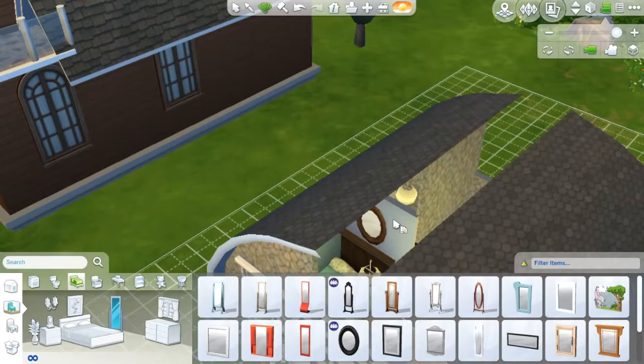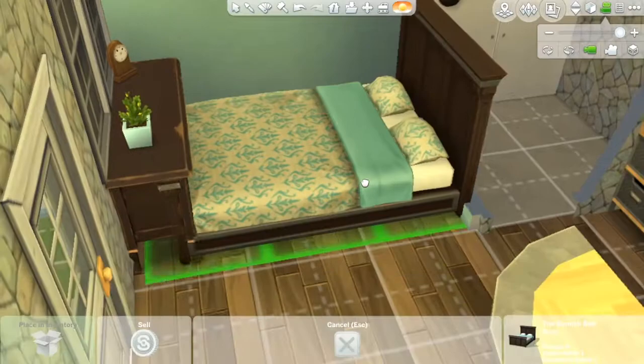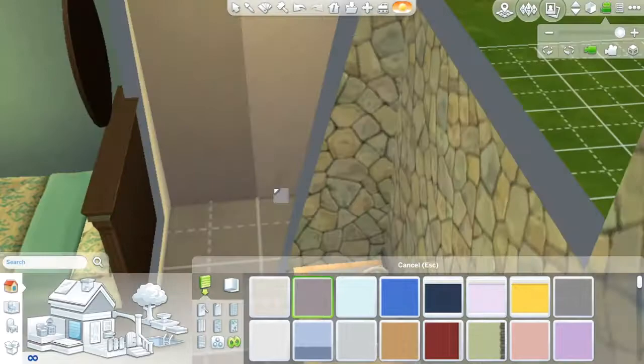It took me forever to get this mirror there. It's very hard to build this house because of how tiny it is and how the roof was shaped — I had to be on a very specific angle to get it to work. Now the bottom of the bed has this really nice gold design, which is actually supposed to be for the dresser, but I think that looks beautiful.